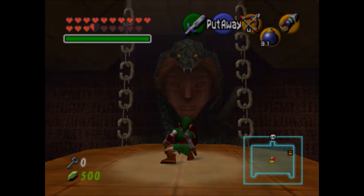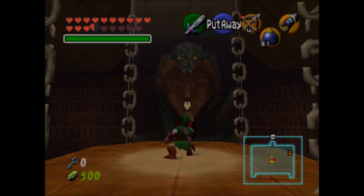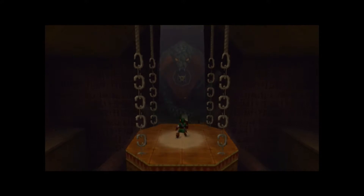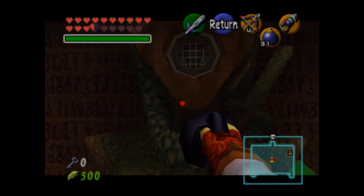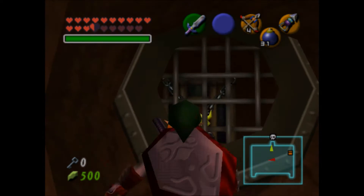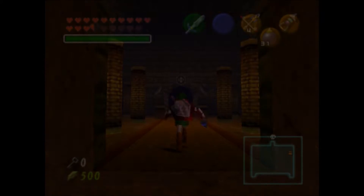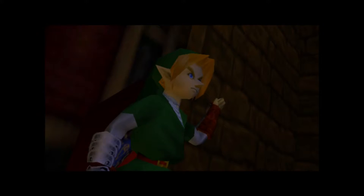We're here at the statue. The mirror shield is what we need to use. And there we go. Now we're going to need our longshot. Keep the mirror shield equipped because for the boss fight, you are definitely going to need the mirror shield.